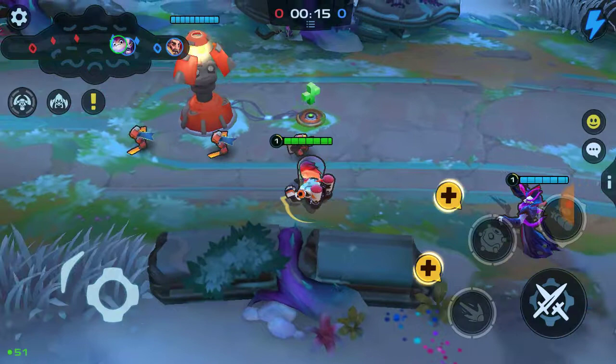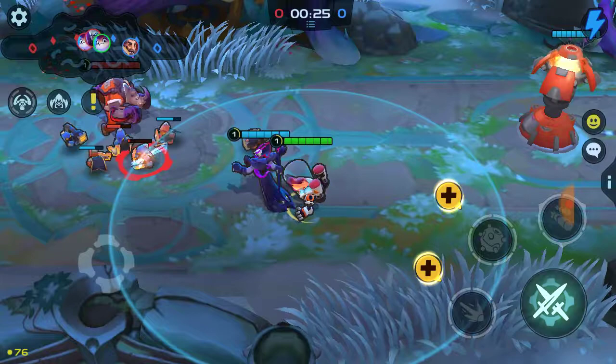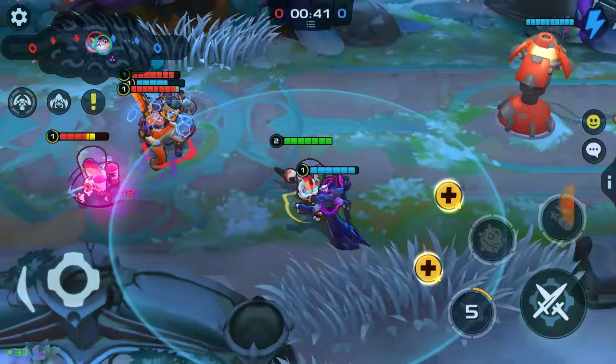First thing, apply pressure to the middle. The goal of the game is to knock down the towers and then destroy the base. Always be aware of your attack radius, and if you have a ranged character, maintain the maximum distance.